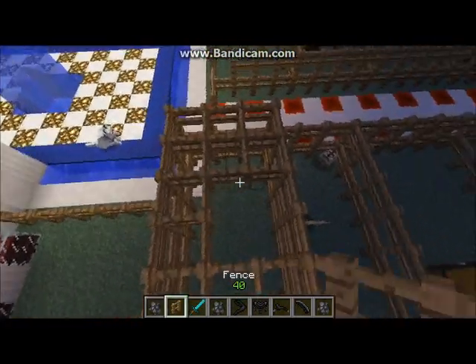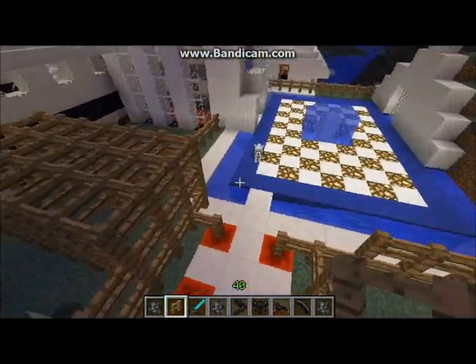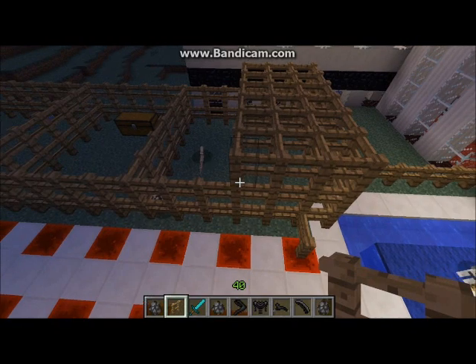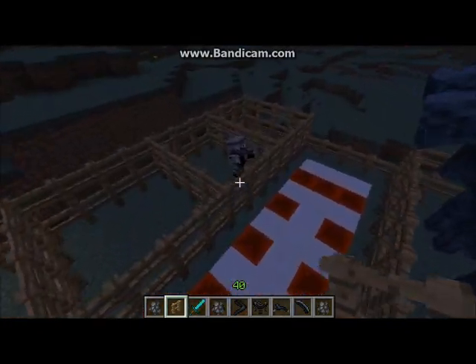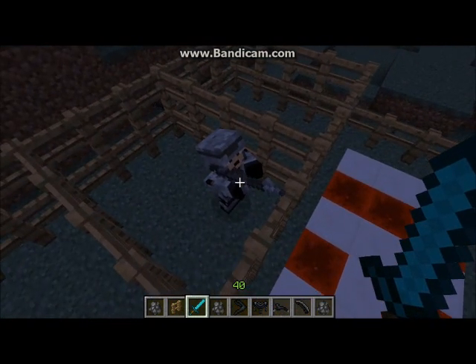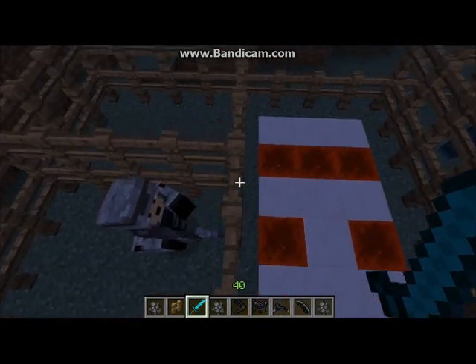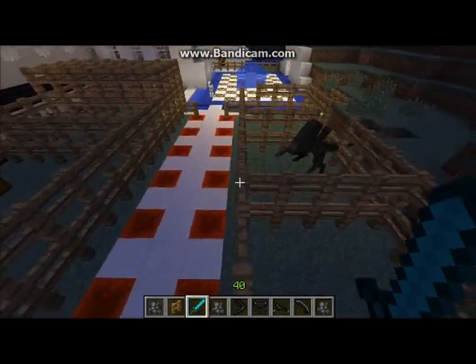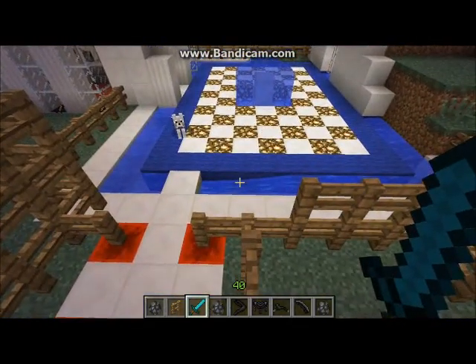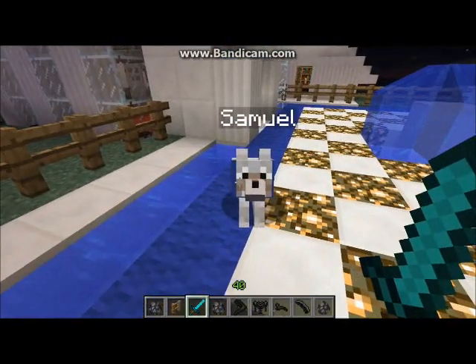Everything spawns all over the world. Anything related to an alien mob will do the blood effect — the acid blood. And I didn't cover the marine as much. The marine spawns and kills everyone he sees with his gun. If you kill him, you drop half a stack — that's 32 bullets, which are really cheap in this mod. So speaking of recipes and items, let's go to the mod observatory.